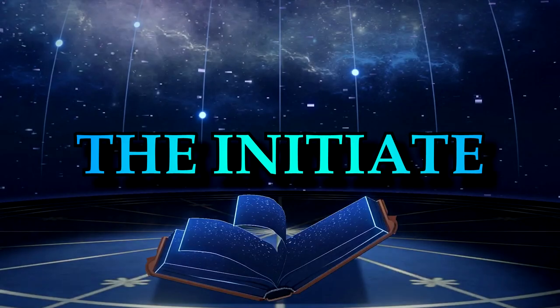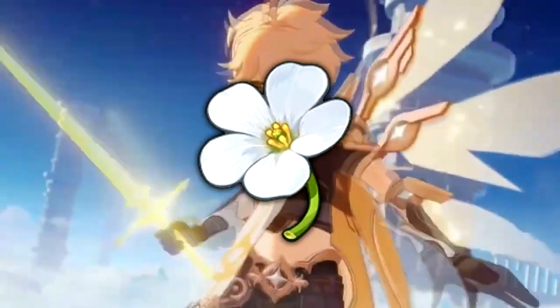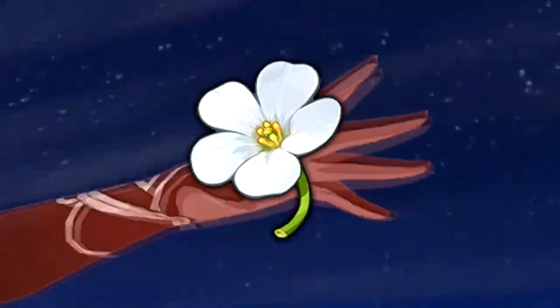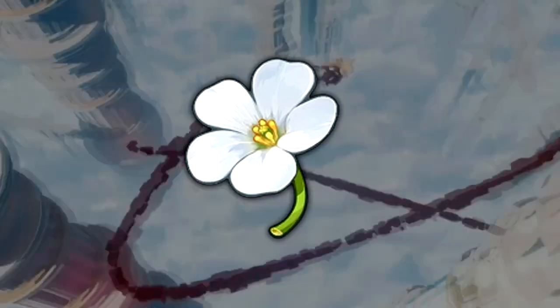The Initiate. The Initiate set only has two artifacts, namely the Initiate's Flower and the Initiate's Feather. These were the artifacts attached to the grip of a traveler's first sword, bearing the modest dreams of its wielder.